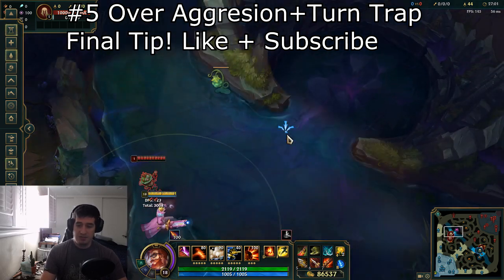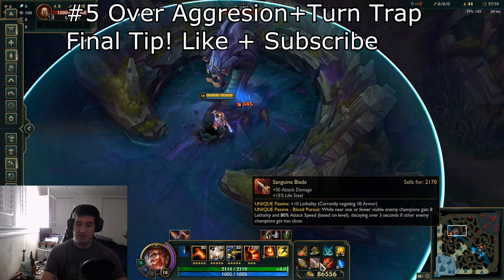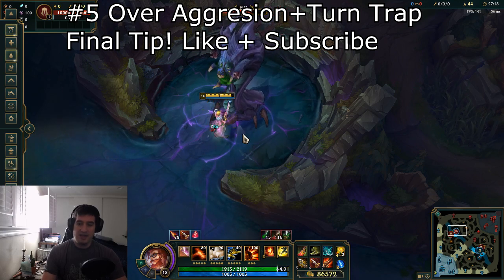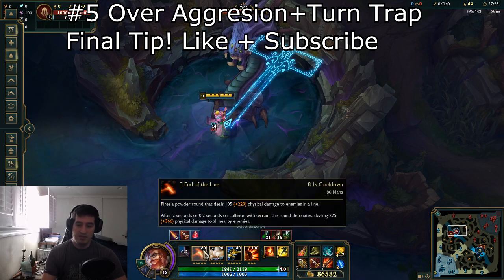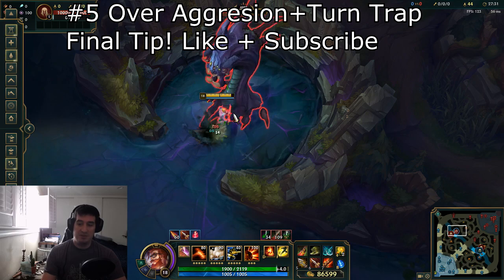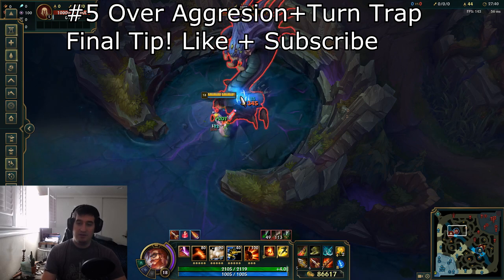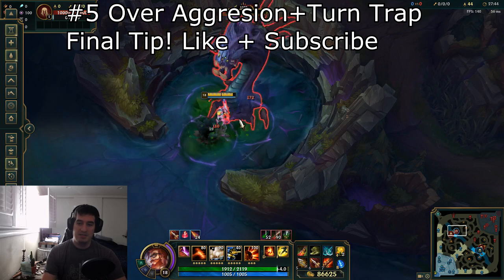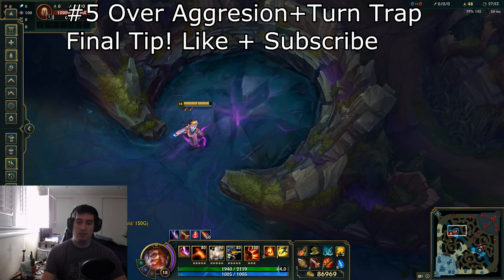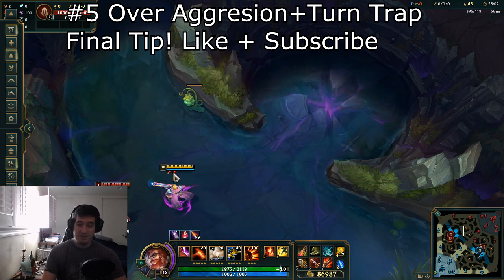The second part of this tip: I love top lane Graves because of how strong lifesteal is on him. At a high level with just Death's Dance and a bit of Sanguine Blade, the Baron barely even damages you — you can literally solo it with auto attacks. His extremely strong base damage makes lifesteal very powerful, letting you drain tank in later portions of the game and solo Baron at a decent pace with a strong build. Pro players may focus on pure AD jungle builds, but try a couple of lifesteal builds — you might be surprised. That wraps up my final tip, guys — take it easy.